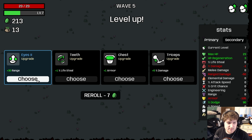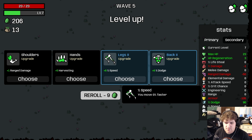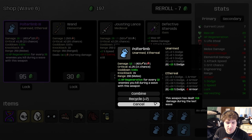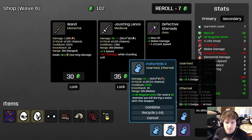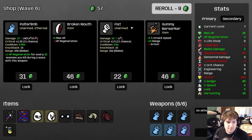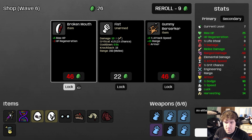Honestly, we don't need range again. We have 90 dodge. Just kind of funny. More harvesting, why not? Another purple Polter Limb — sign me up. We could take defective steroids... they already attack so fast. Yeah, let's take defective steroids.